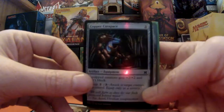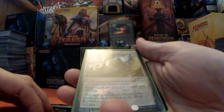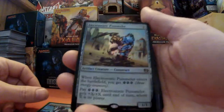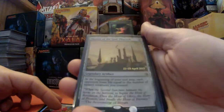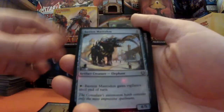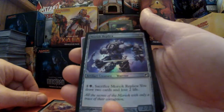Copper Carapace. Let's turn that one around — we have Spatial Contortion, an FNM promo. Electrostatic Pummeler. Weld-Fast Monitor. Throne of the God-Pharaoh. Bastion Mastodon — do like the name of that one! We also have Heliophile. Moriok Replica.